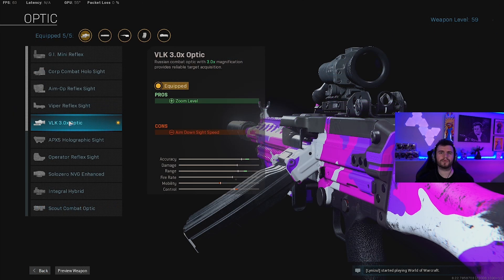Now for the optic, guys, we're going to be rocking the VLK 3.0 scope. The main reason we're doing this is it's giving us a little bit of a range boost that we lost going down to the 23 barrel from the 26.8. It also gives us a little bit of extra recoil control — again, something that we lose from switching barrels. This scope is an absolute beam. 100% recommend running this.